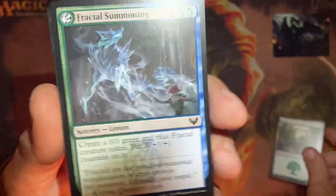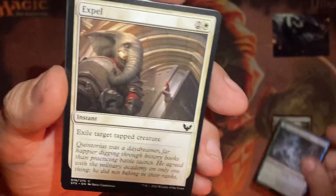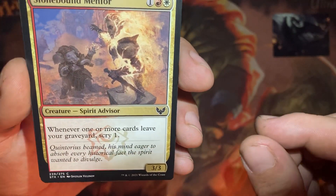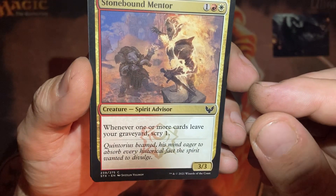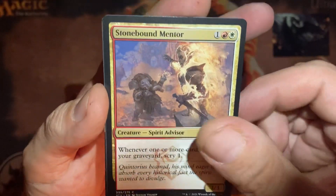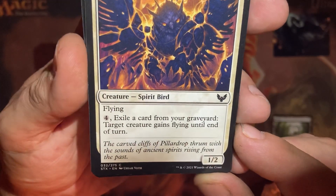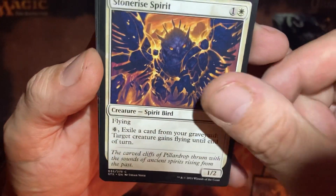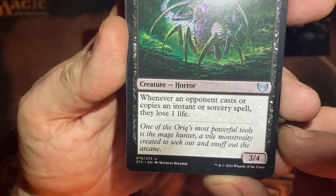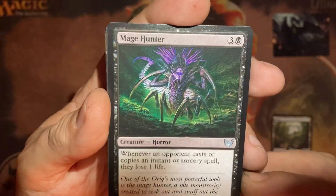Arctal Summoner. Mage Hunter — ooh, this is dirty. Whenever an opponent casts or copies an instant or sorcery spell, how often does that happen? They lose a life. And it's a 3-4 solid 4-drop.